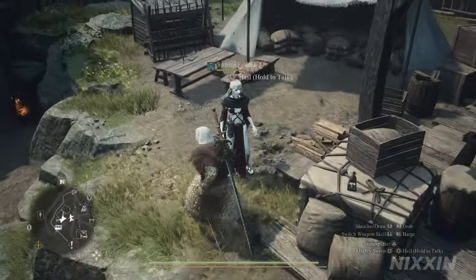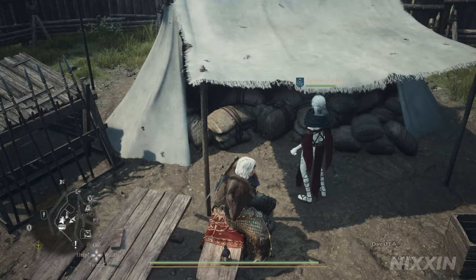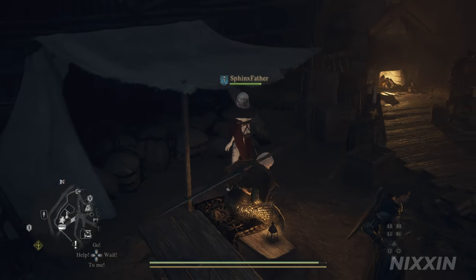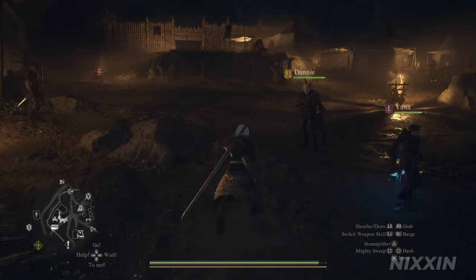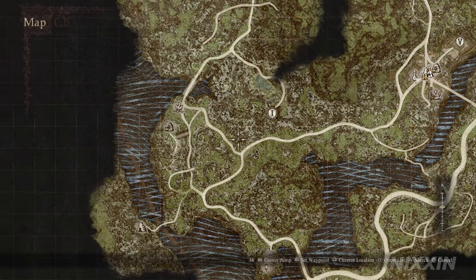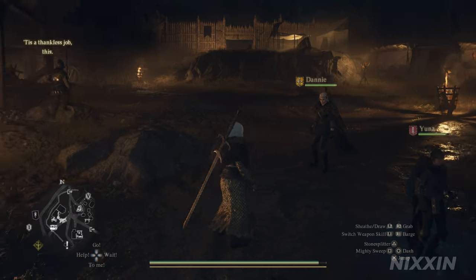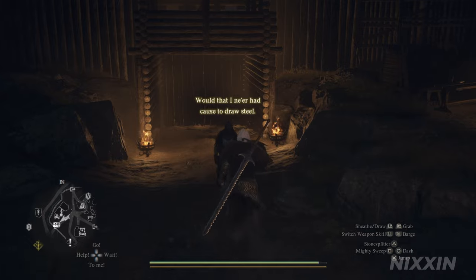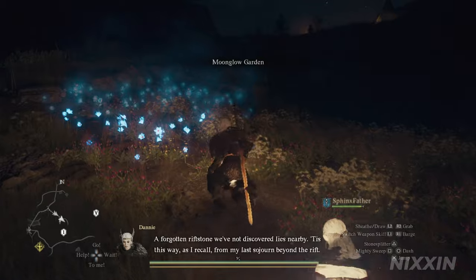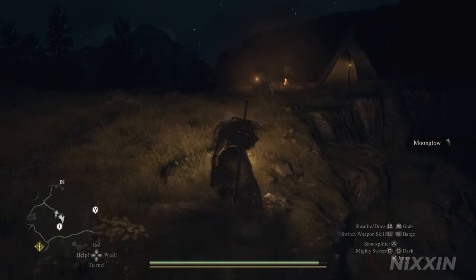Now that is done, the next thing to do is to wait here until evening. Once it's time to find Baron, he will be off duty and went back to his home. We will be leaving the Outpost and following this route until we reach this marked location. As we reach this place, we can find a Moonglow Garden, and Baron is up here in his camp.